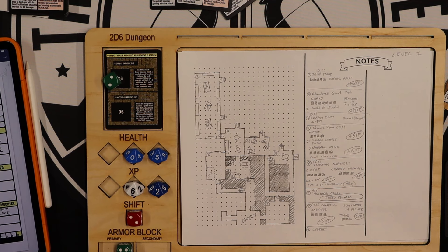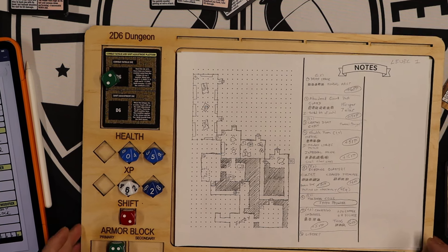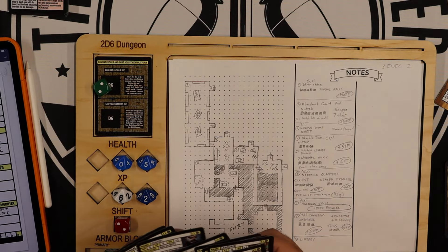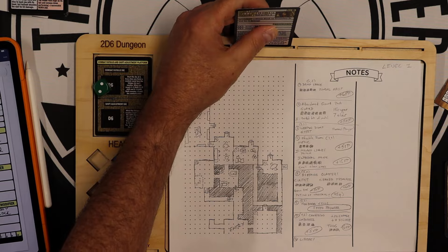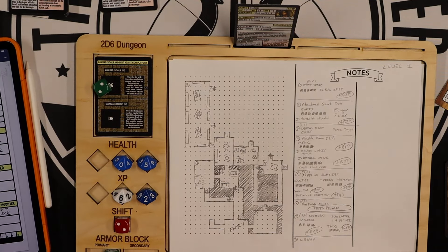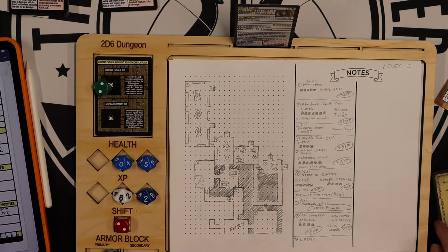We're almost at time for this video. In the next episode, I'll take on two guards — they each have 7 health and I'm down to 5 health. This could be dangerous. That's all I got — this is Jim the Tabletop Engineer. I'll be back very soon with the next episode. Until then, everybody take care.